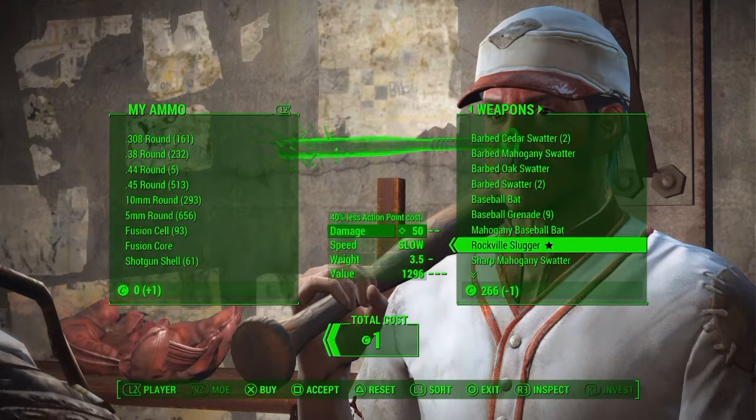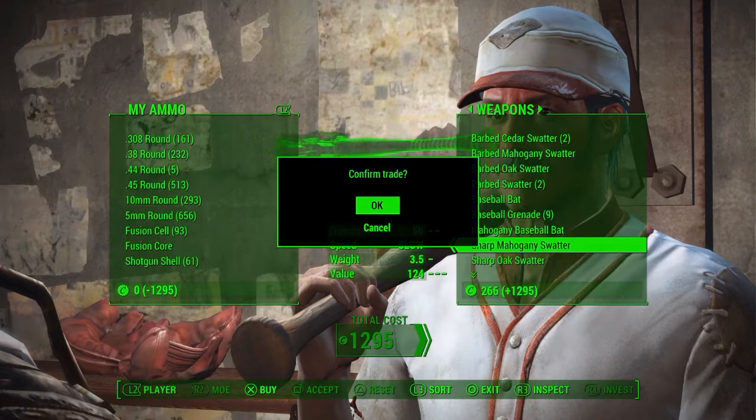Go over here and hit Square and X at the same time, like so. And boom. You'll know you did it right because it'll be gone from his side and it'll say confirm trade. You only know you did it right then. Now I'll show you another example after this, but yeah, it'll be on your side this time.